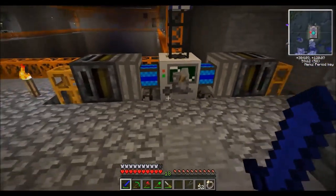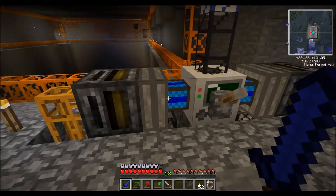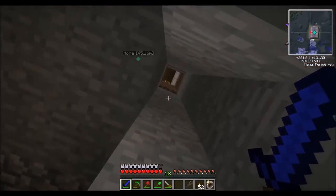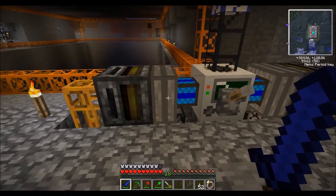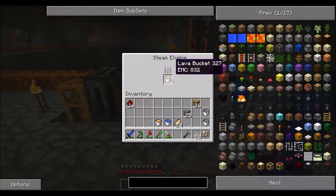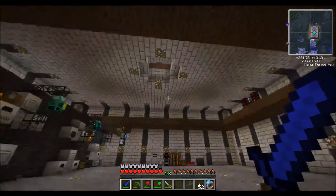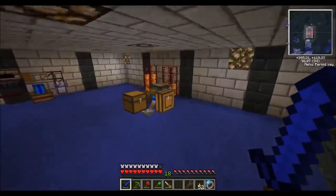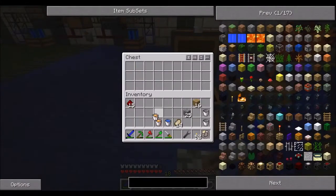I want it to send a bucket down here and the bucket will wait until it's used, then be sent back to the refill system where it will be filled back up and sent to the steam engine. I'll have a single bucket rotating for each one, because as soon as I use the bucket I won't need it for a long time until it burns out again. By that time it will return and have lava ready.